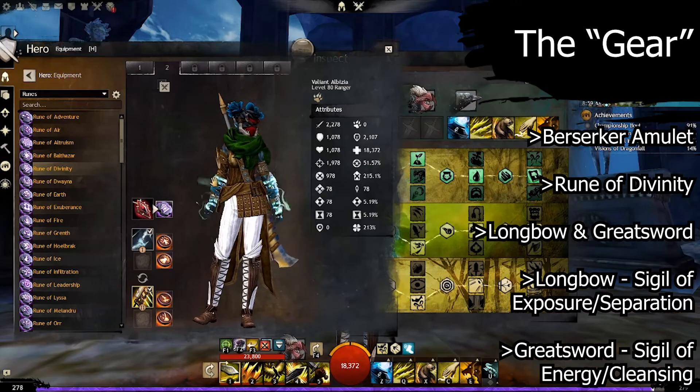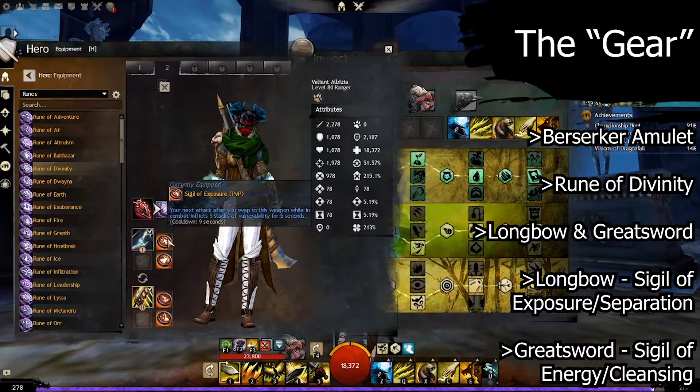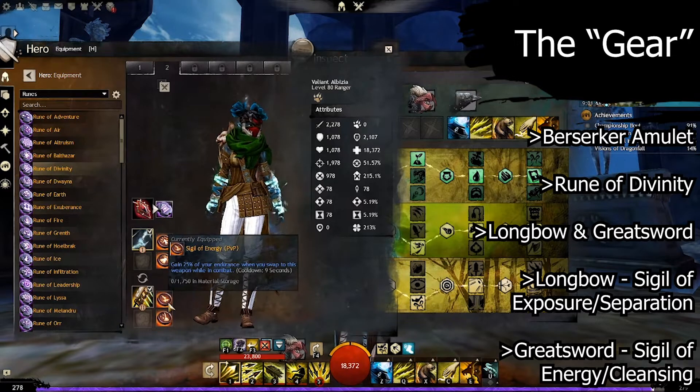As for the weapons, I'm running a longbow and greatsword. On the longbow I am running the sigil of exposure and the sigil of separation. On the greatsword I take the sigil of energy and the sigil of cleansing.